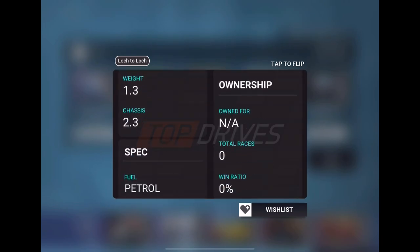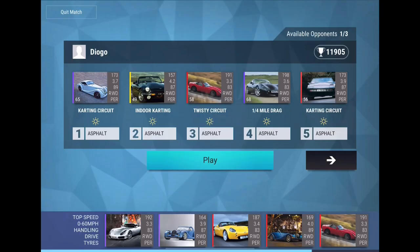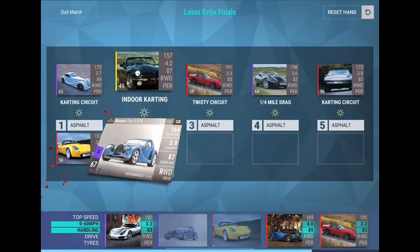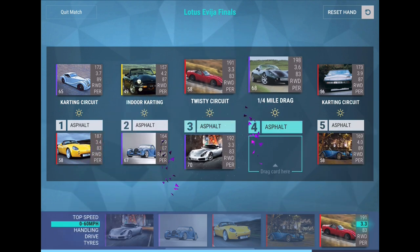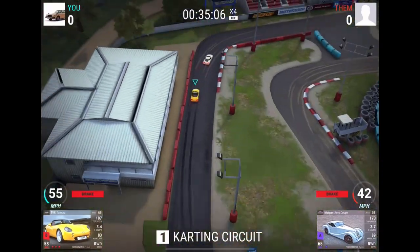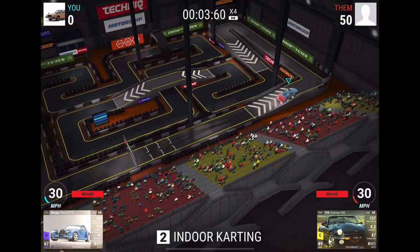He's got the Aero Coupe and they put a chassis fuse in it as well — that's interesting. That's smart though, they do have a pretty easy win in that situation. We can win the twisty circuit, we can win the indoor karting, and the karting circuit, so let's go for this one. I believe we should be able to get four wins, one loss — we win indoor karting, we win karting circuit, we win the twisty, and we win the quarter mile. With my luck it'll probably end up being a loss, but hopefully we can win this.